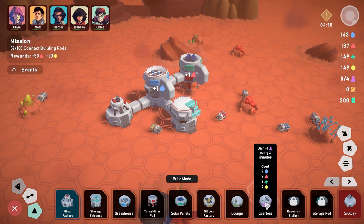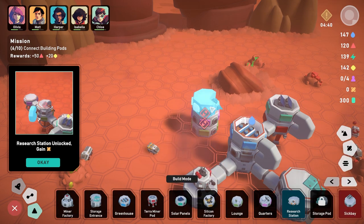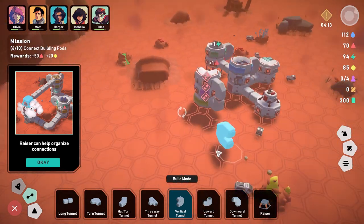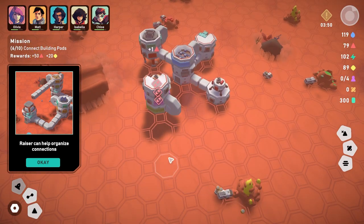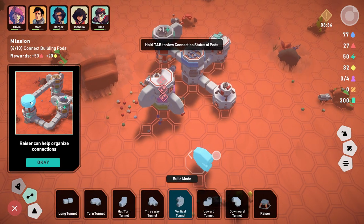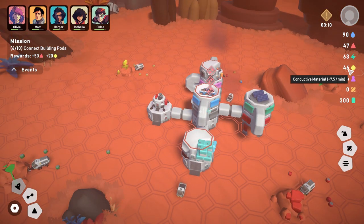Let's build more — a lounge, some quarters, and a research station. The research station goes here, and I need to connect everything properly. I have to demolish and rebuild to get the layout right. Connect the research station to the network like this — now we're getting research. Risers can help organize connections.